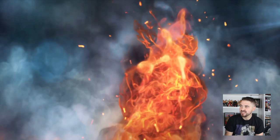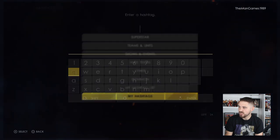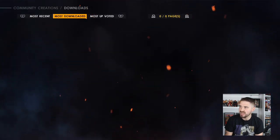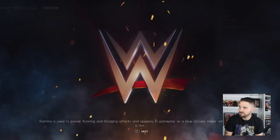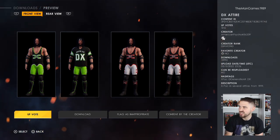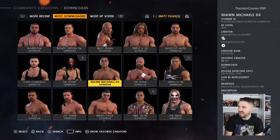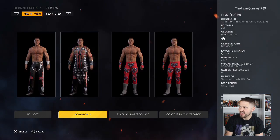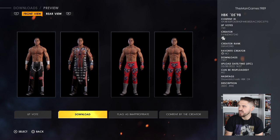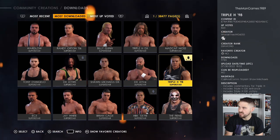First of all, go to Community Creations, click on Downloads, then Superstars, press triangle, and go down to My Hashtags. Type in DX, click search, then press R1 to go to Most Downloaded. We've downloaded X-Pack — the true creator is American Psycho hashtag 36209. Then go down to Shawn Michaels at the bottom — he has the WrestleMania 14 attire — and the creator is Fahadi hashtag 37240. Download that now.